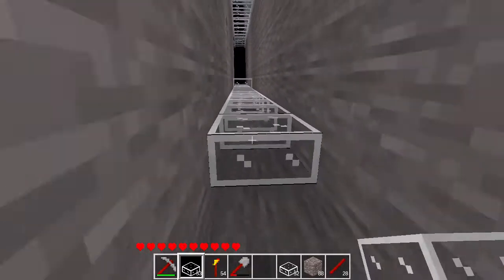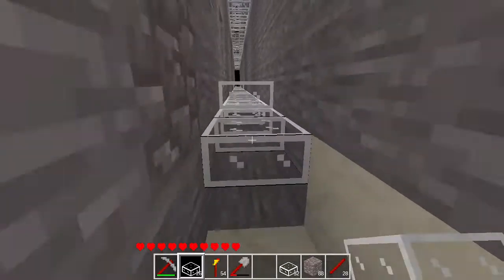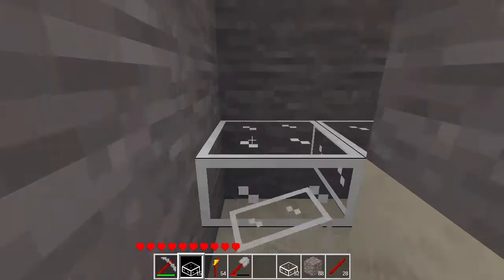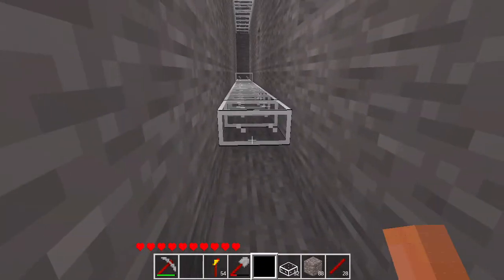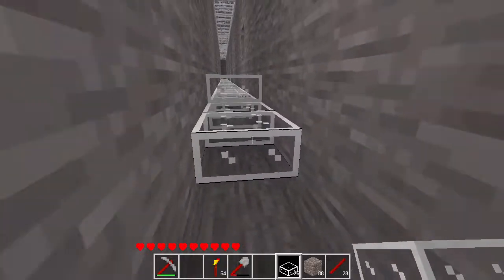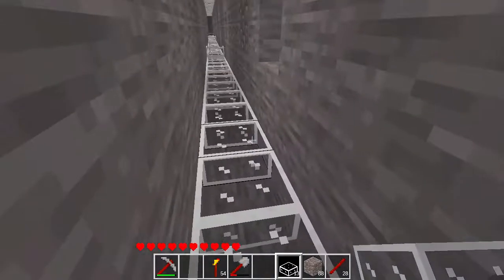Onto the normal placing — holding S as well as right-clicking the mouse — and we can speed run this hallway. Maybe that wasn't really a speed run, but still pretty quick. Though I still need to remember to go back and remove all of the misplaced glass blocks, otherwise it's not going to be too pleasing to look at with all the blocks placed incorrectly.